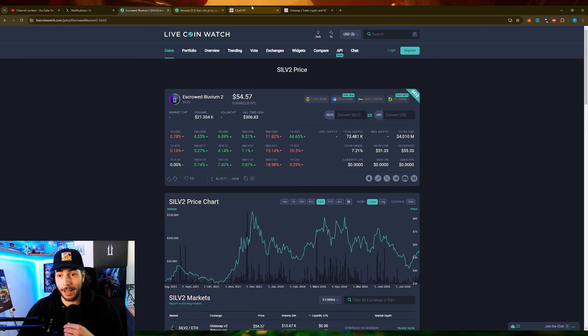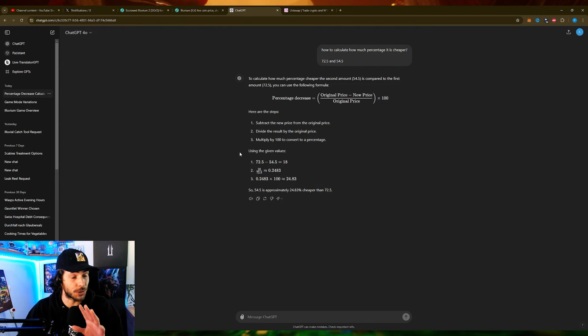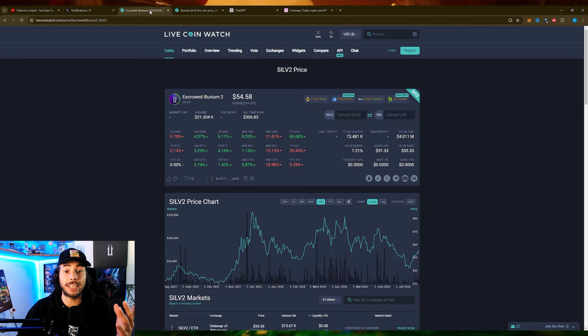So that means you get — I put it in ChatGPT just to be sure — you get at the moment a 25% discount if you use SLV2, which is huge. You buy something for a hundred bucks and you actually get $125 worth out of it.